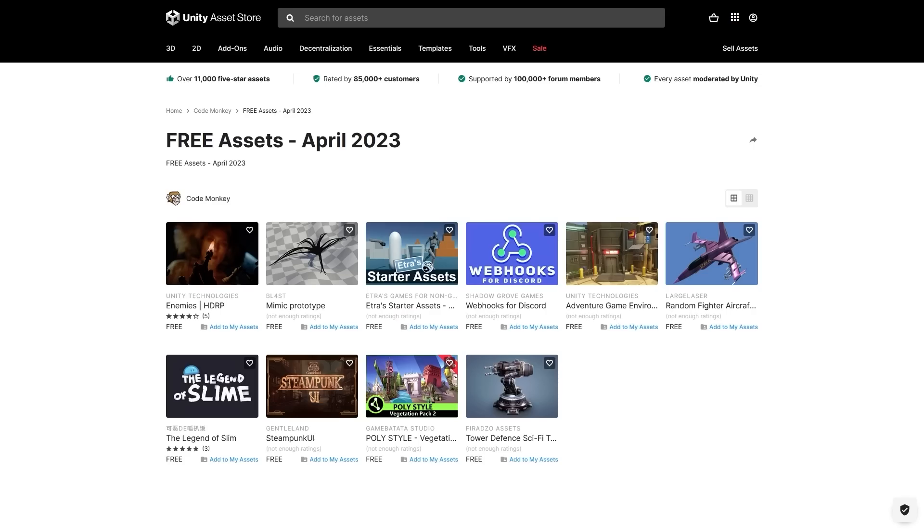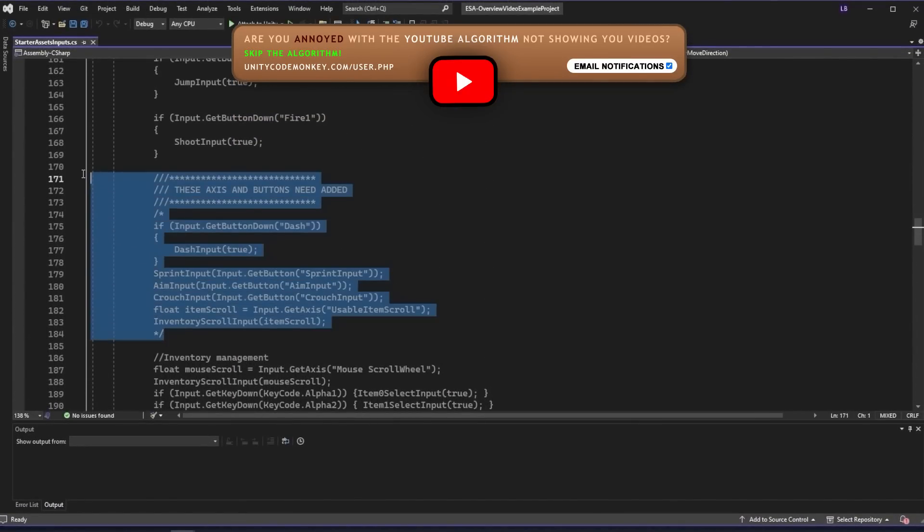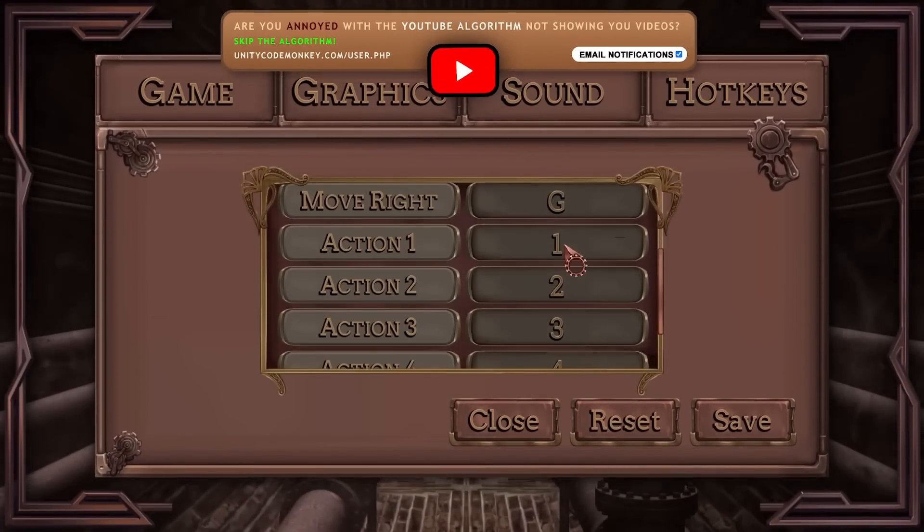Hello and welcome, I'm your Codemonkey! The asset store is full of awesome tools and assets to help you make your own games, and there's more and more awesome stuff coming out every month, so in this video let's check out some highlights for April 23.